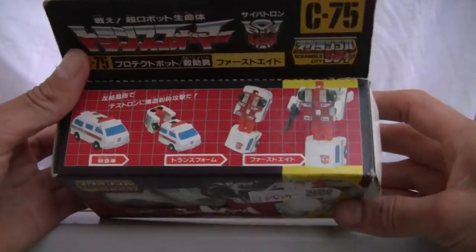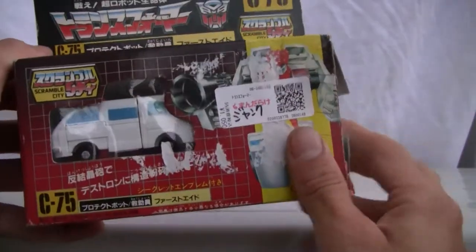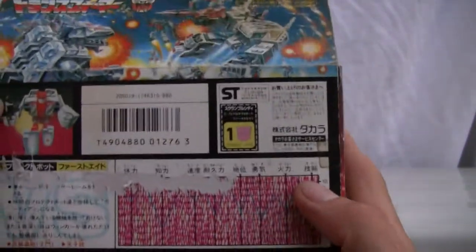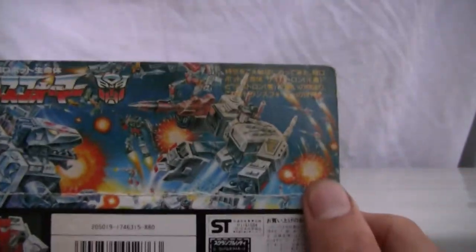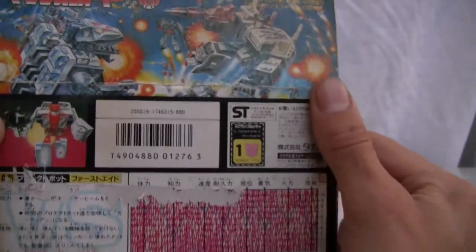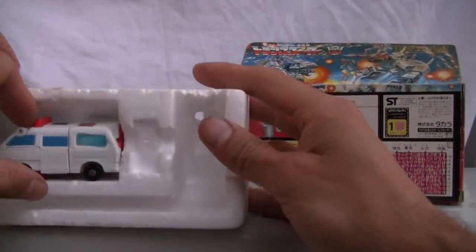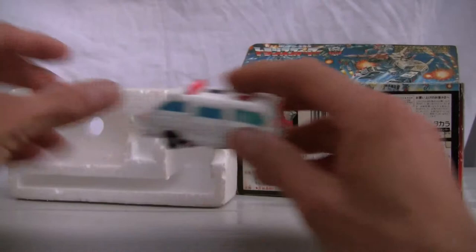These guys have really simple transformation. Here's the front of the box and there's good old Defensor, and the back of the box over here — Metroplex and Trypticon — and of course you hit the tech spec. Cool, bad boy out. This is First Aid of course; I don't have the weapons or anything.